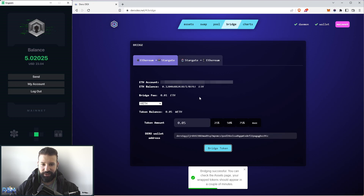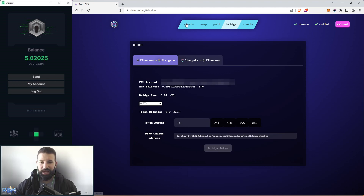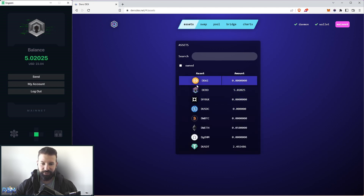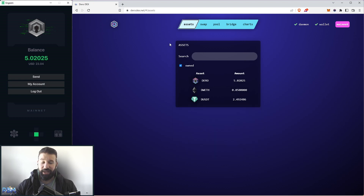Going back to the assets page, you can now see that I have my Darrow wrapped Ethereum successfully added to my Darrow wallet. I now have three different assets in my Darrow wallet account. If you uncheck 'owned,' you can see all the different assets the platform currently supports that you don't currently have in your wallet.